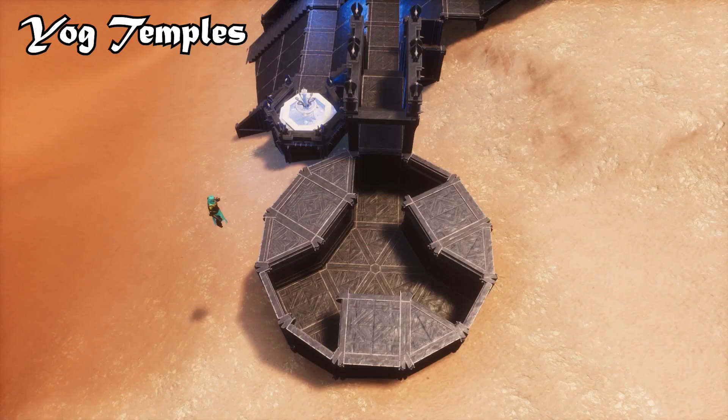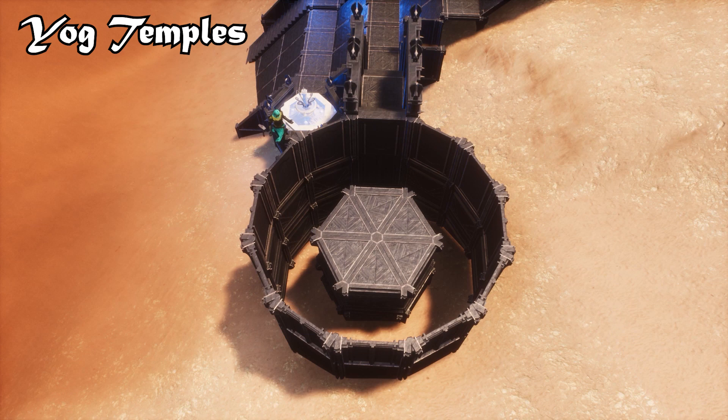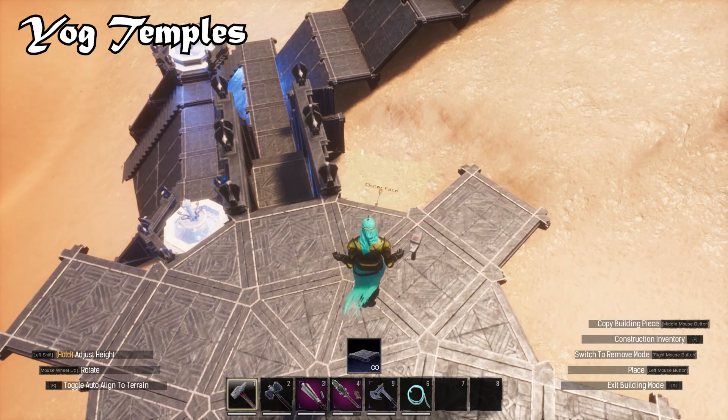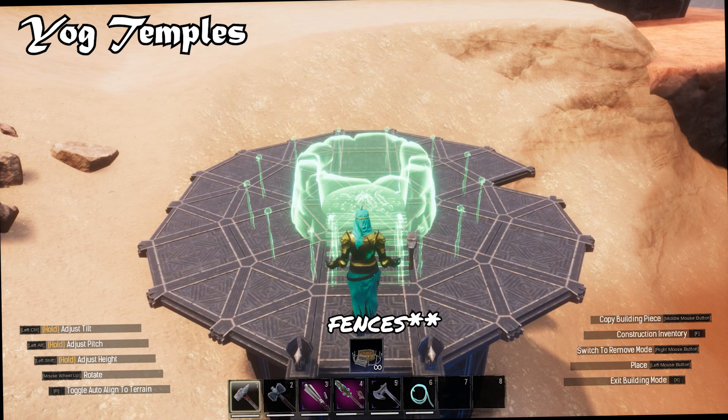I want the temple to be pretty eerie and spooky, and one of the things that I'm going to do to help with that is raise the height of the inner temple so that there's a little bit of a gap for light to peek through. Now I don't want this temple to be too big, and you can see that that platform was too small, so I'm just temporarily going to expand out. And later, once my temple is placed, I'll just remove this outermost platform and add storm glass fence foundations, and it will have a much smaller footprint.